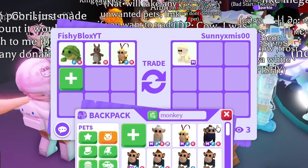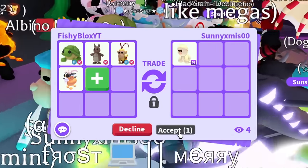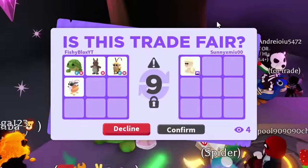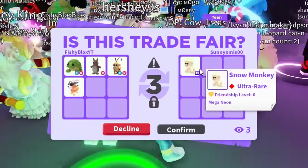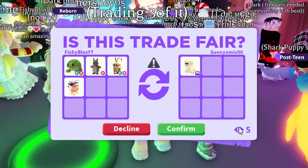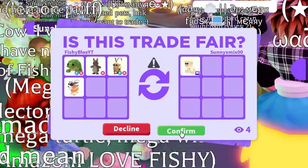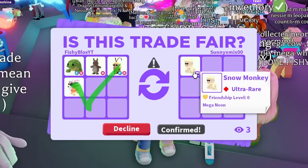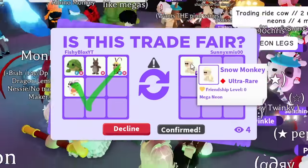They asked if I could add one more legendary, so I'll do a Billy Goat — they didn't even say what they wanted, so if they accept this that would be amazing. They went to a second trade window. There are five people watching the trade — I wonder if it's a bad trade, but I feel like it's good. I'm gonna hit accept. I really need the Snow Monkey to complete this challenge.